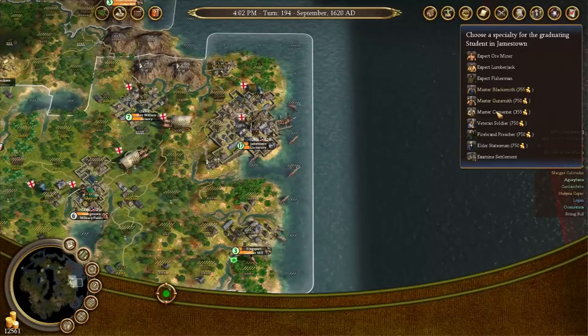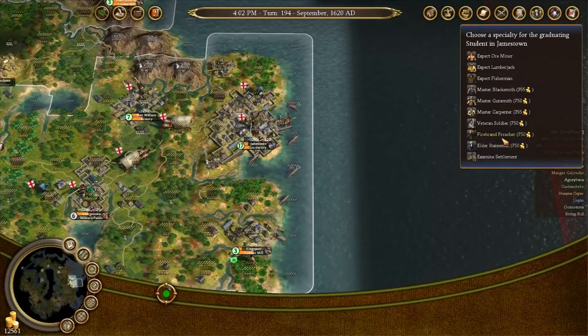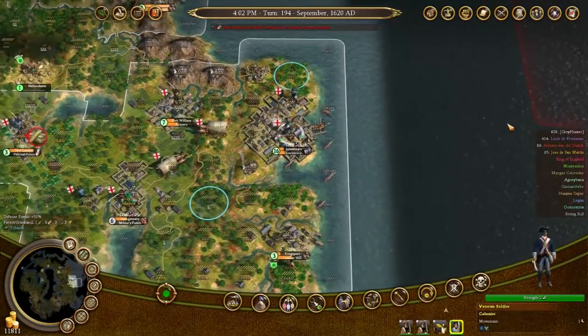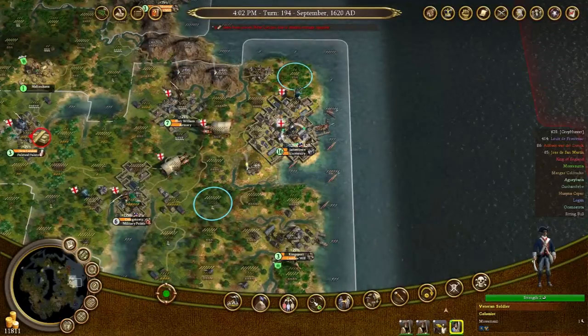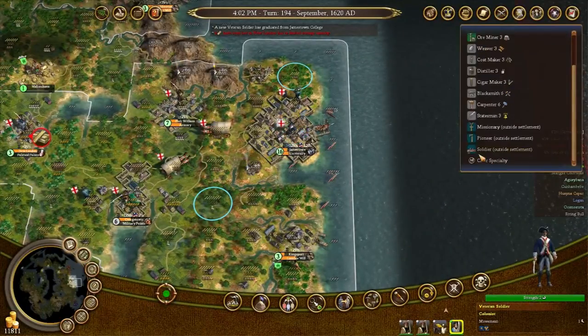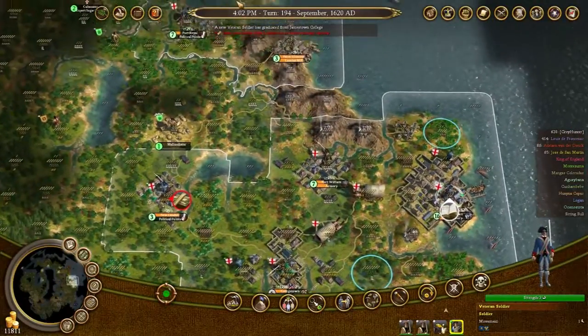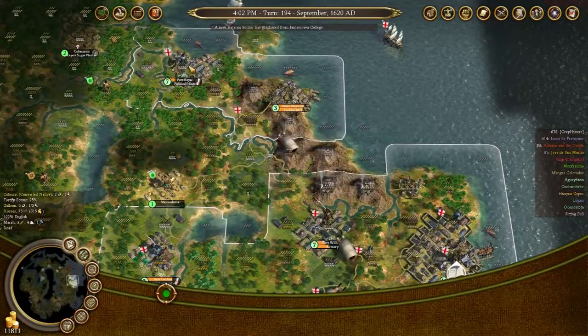Now you — I want you to be an elder statesman, perhaps? Ibran preacher. Veteran soldier, veteran soldier, veteran soldier. And now we can change his profession — he's a soldier outside the settlement. And we will send him to Port Royal, because I don't believe they have any troops there.